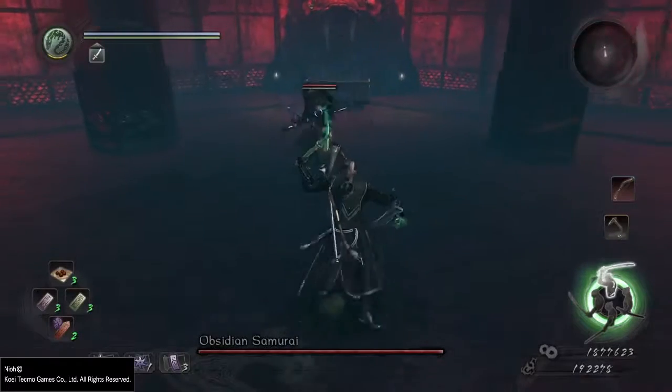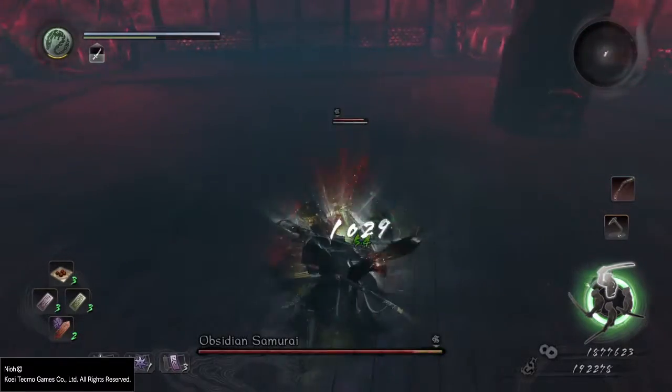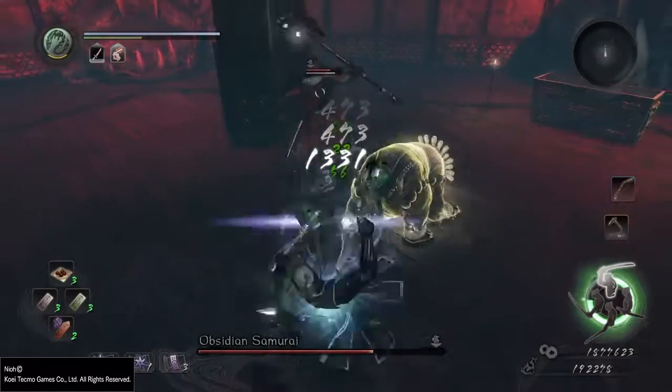Today we're covering the Obsidian Samurai. This was a really cool fight that I thoroughly enjoyed. This boss specializes with his axe. He is an NPC humanoid base, so he can be susceptible to some of the more basic abilities.